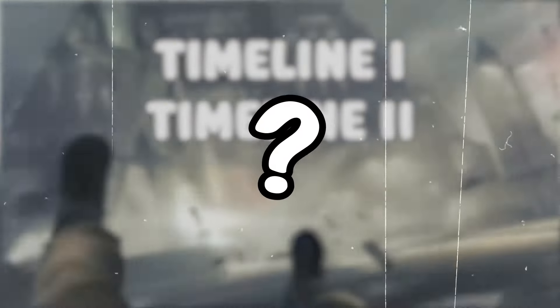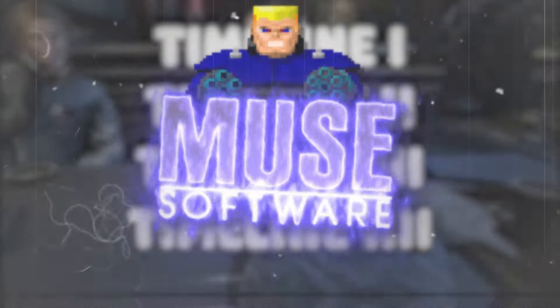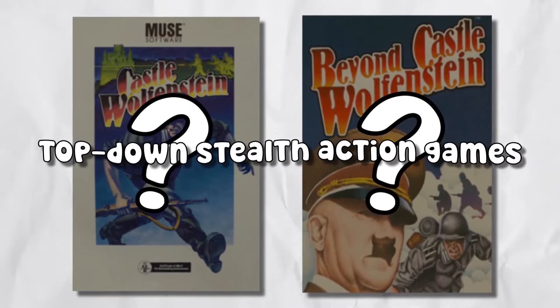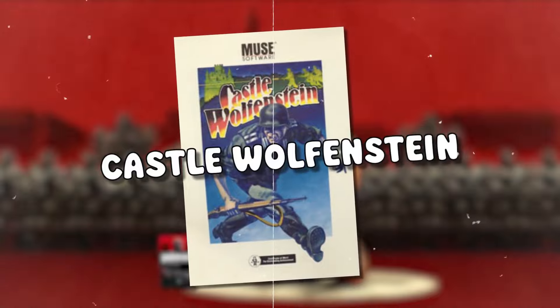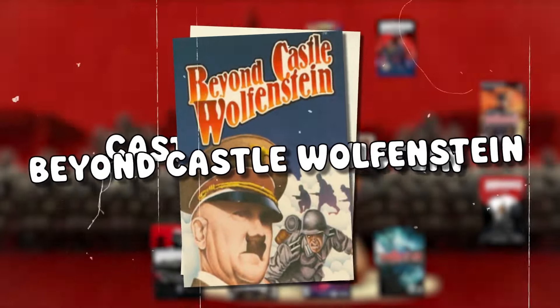Wolfenstein is commonly thought to span four different timelines. The exception to this is Wolfenstein RPG from 2008. First, there's the Muse Software timeline. This timeline includes the first two games in the series, which were top-down stealth action games. The first game you should play is Castle Wolfenstein, and after that, you can play Beyond Castle Wolfenstein.